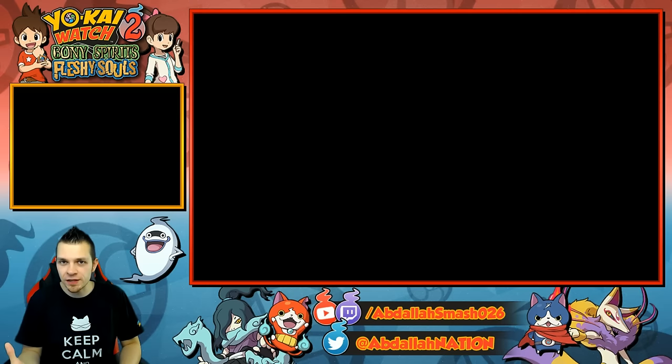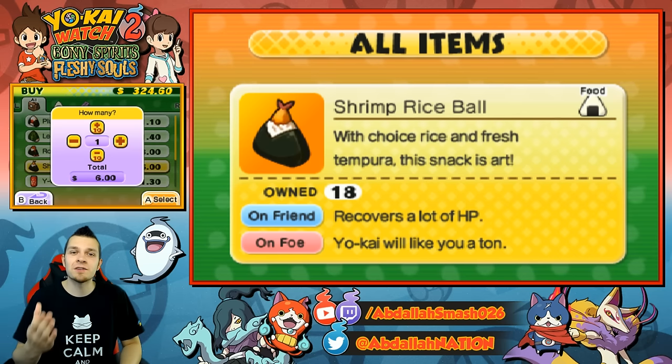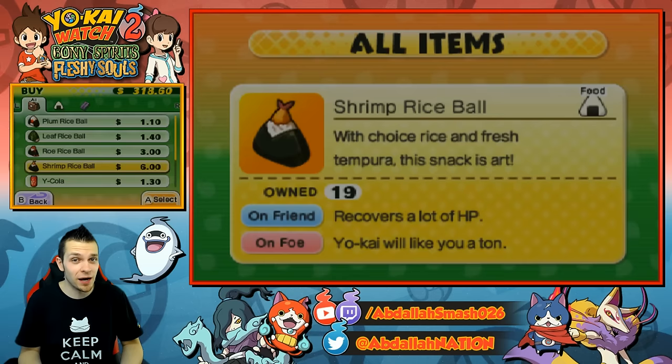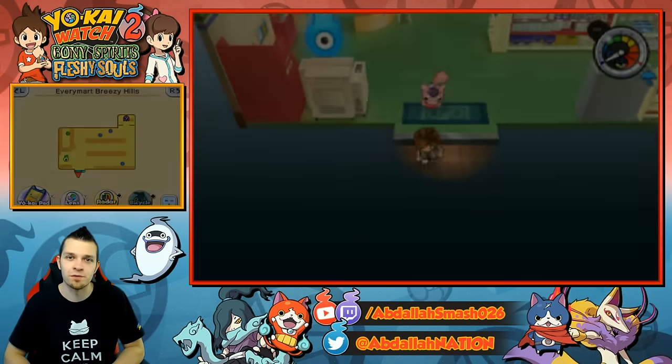The first thing that you're going to need is his favorite food. Right over here in the Every Mart next to the Gourd Pond Museum, they have the Shrimp Rice Balls. Six bucks for a top tier shrimp item or a top tier rice ball item is really good, so I would definitely say stock up on some of those.